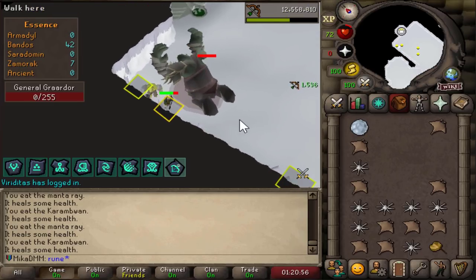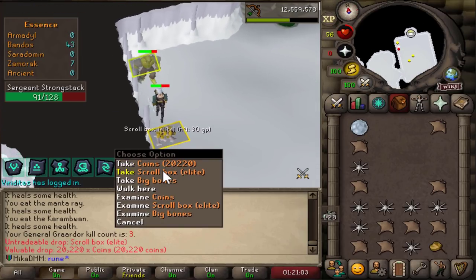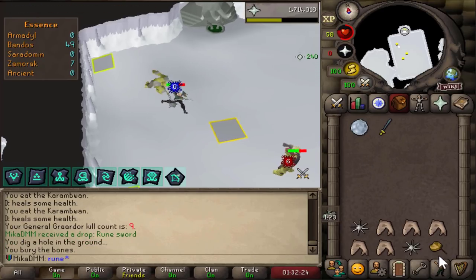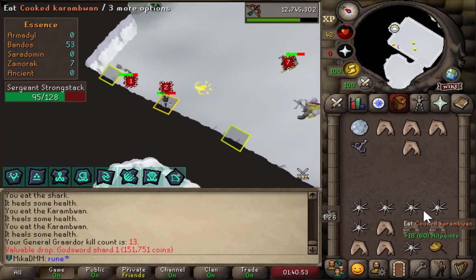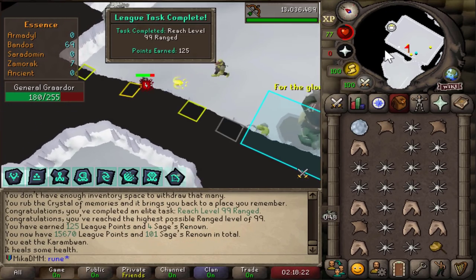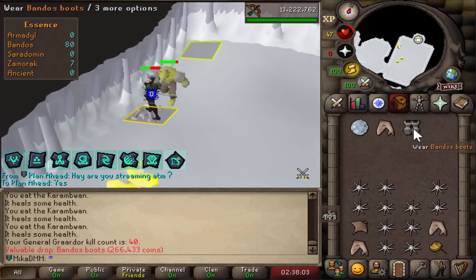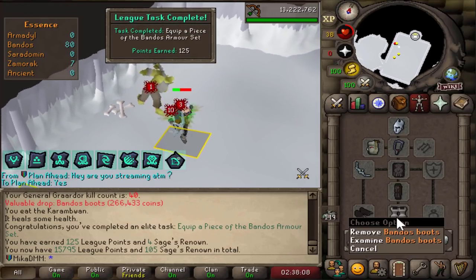I think I'll just do Bandos until I get the fragment. I'll just be using some food. Elite clue with coins — nice. I just got a rune sword, it is an absolute disaster. Got a godsword shard though — we'll take it. Wait, I'm about to get 99 Range, actually — mid kill. There it is — 99 Range while I'm Bowfa-ing Bandos. We are dry on the boot department. We're gonna wear those — Bandos Boots. It's an elite task.